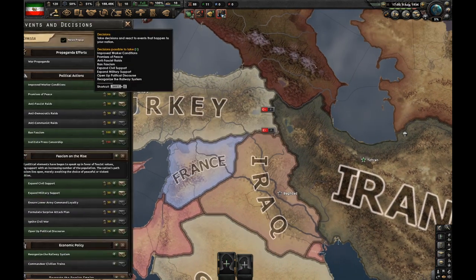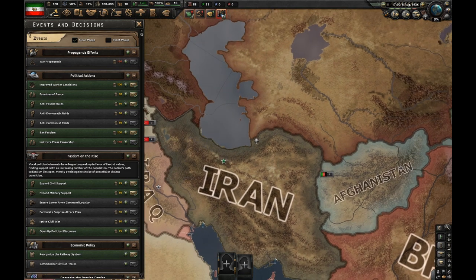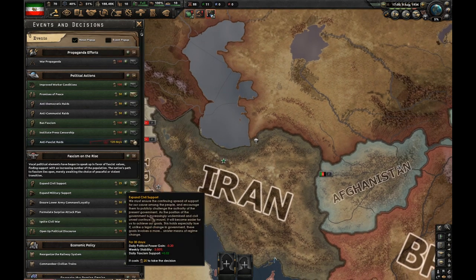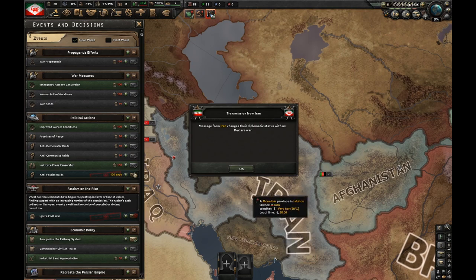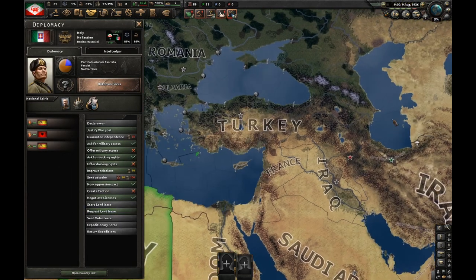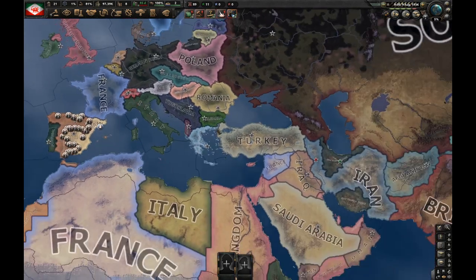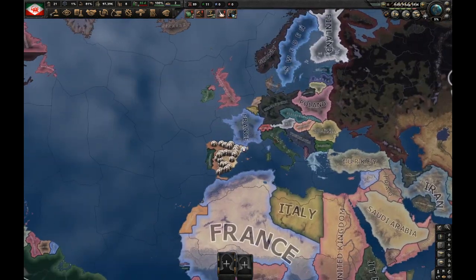I'm ready for civil war. Let's delete my army — already started doing construction effort — and do the anti-fascist trade. Stability is low enough, so ignite the civil war. Now as you can see, the option to request land lease is available. The next thing you want to do is know which country you should request land lease from.